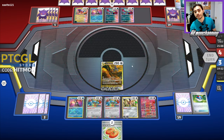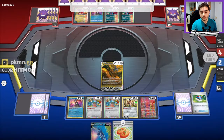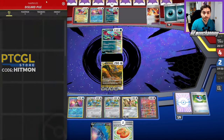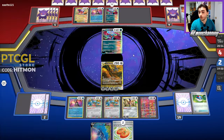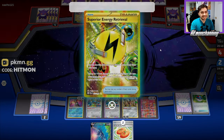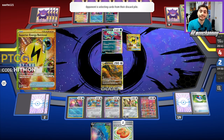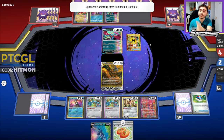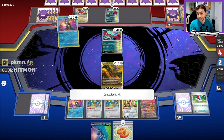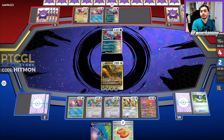I'm actually still a fan of keeping this Dialga in the active — they need to work a little bit harder to KO it. Then if we can go into the Mew EX, retreat back into our Zamazenta, and force them to find a boss later in the game — that could be the key to the matchup. A Superior Energy Retrieval is coming down. I see a lot of people play this card in this deck, but I'm not a huge fan — I'd rather just play an extra Ultra Ball. But they can get some Energies back, which is really good to get shuffled into their deck.